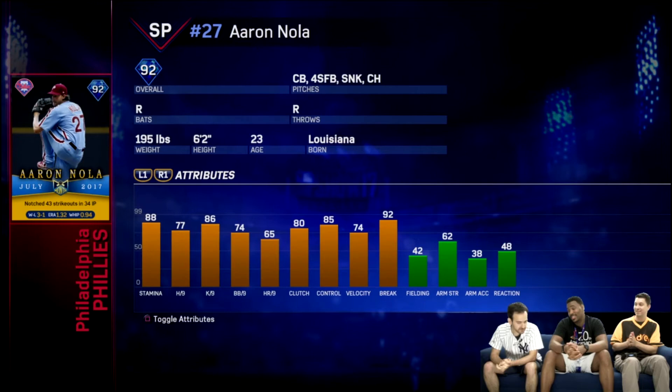The stamina is good also, and the K/9 is 86. He struck out 43 in 34 innings. So I do like this card. I'm not going to pick it up — I really don't need an Aaron Nola — but if I was anybody, I'd probably pick up this card.